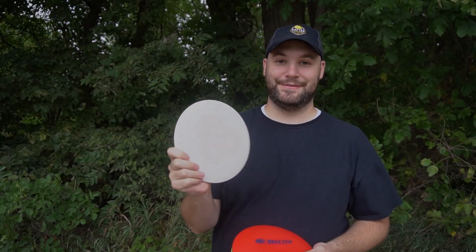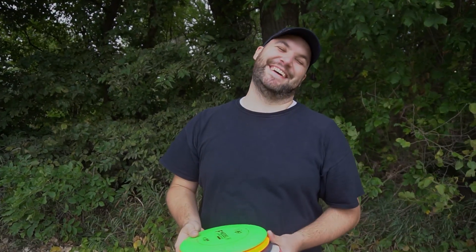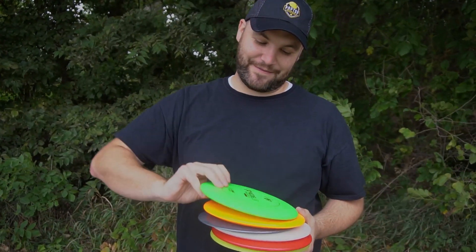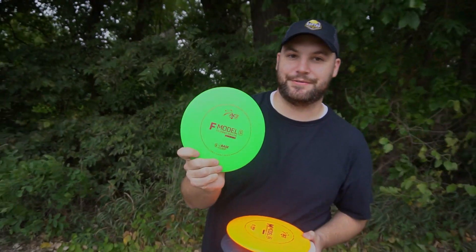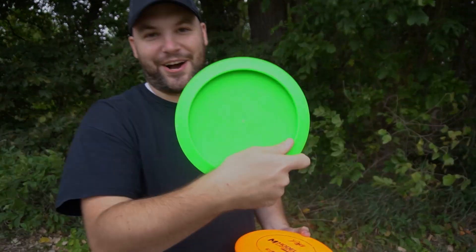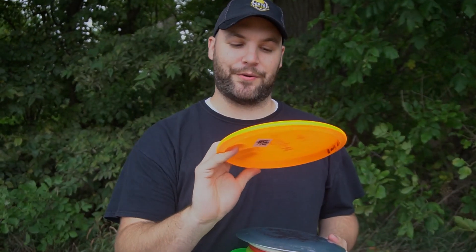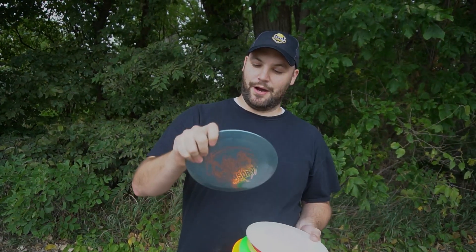And what is this? That is a baseline Anubis from Infinite Discs. A baseline Anubis — I'm actually pretty pumped about that, although it's not very fun. Then Justice is going to give me — it feels like I'm holding one disc, that's how bad this is. He's giving me an F Model S; I don't know what that means but the weight on here is 138. It's a windy day too.